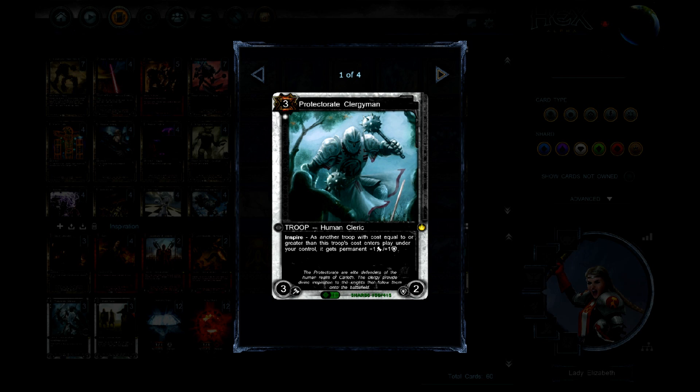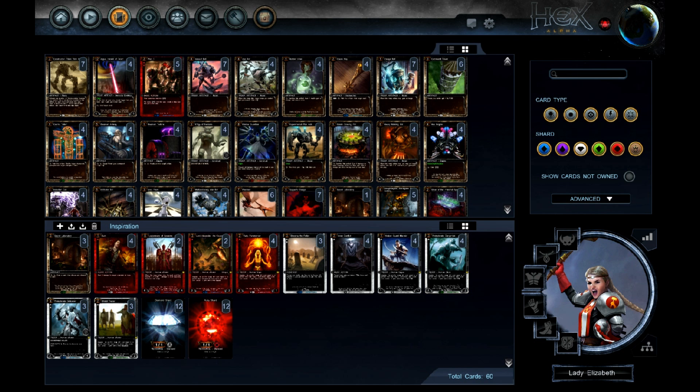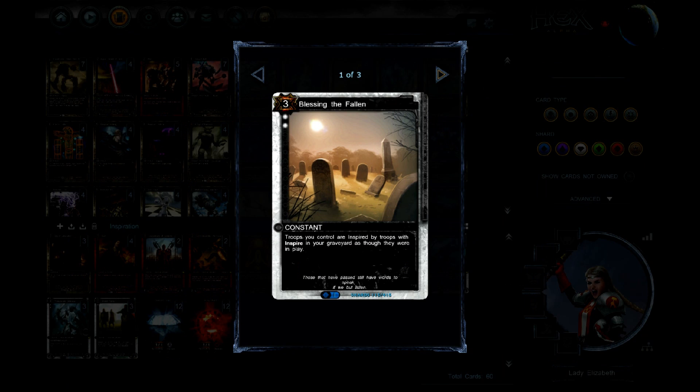This deck has a few different mechanics. There's the Inspire mechanic for things like the Protector at Clergyman, which just raises stats. It also has Blessing the Fallen, which ensures that you can make early game trades with your troop and still have the Inspire effects trigger when new troops come into play — so your future troops remain relevant through the Inspire mechanic.